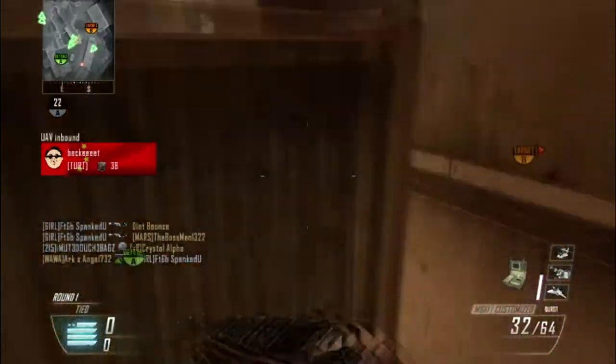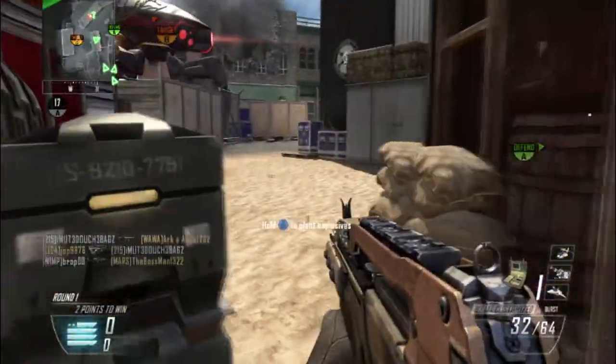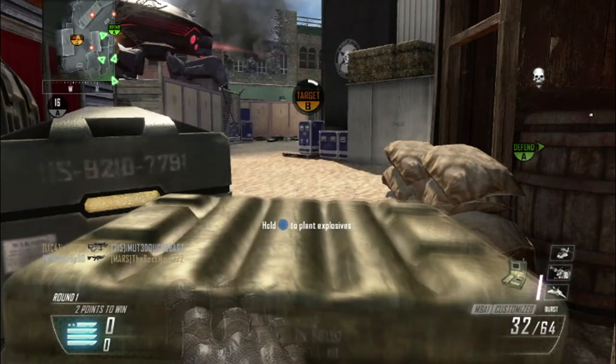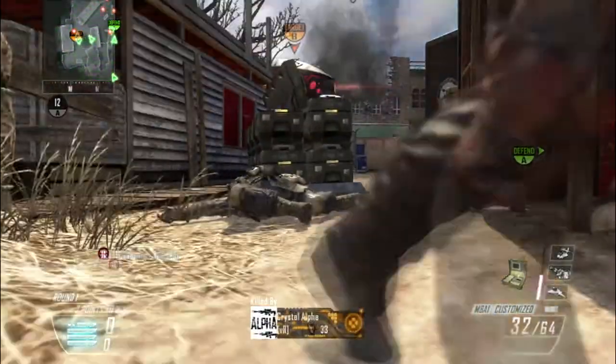Now I'm running down the stairs looking over here to try to plant the bomb. Right now I should have noticed something — on the minimap there are guys surrounding me, and I know they're very close with no teammates around to protect me. So instead of trying to kill them, I go and plant the bomb and try to be greedy and get my lightning strike, which does not pay off.